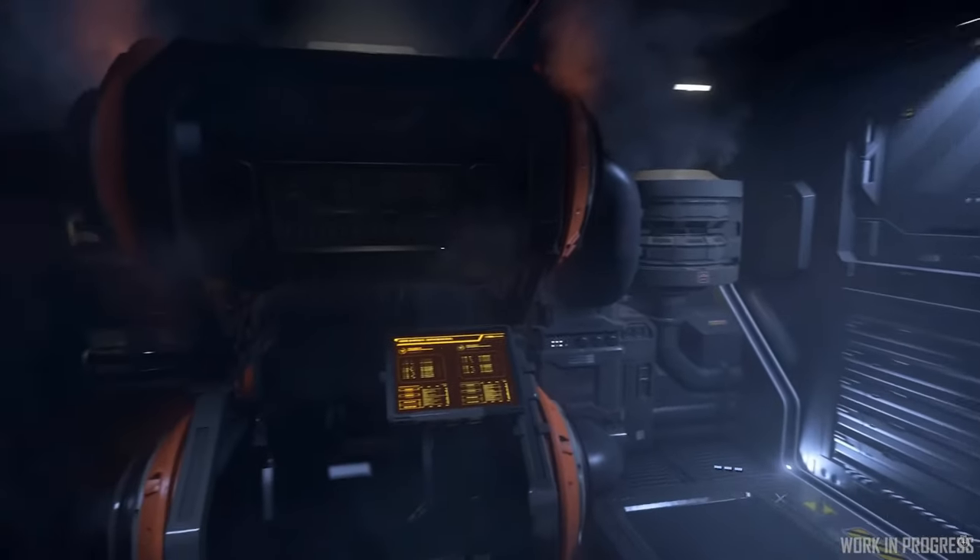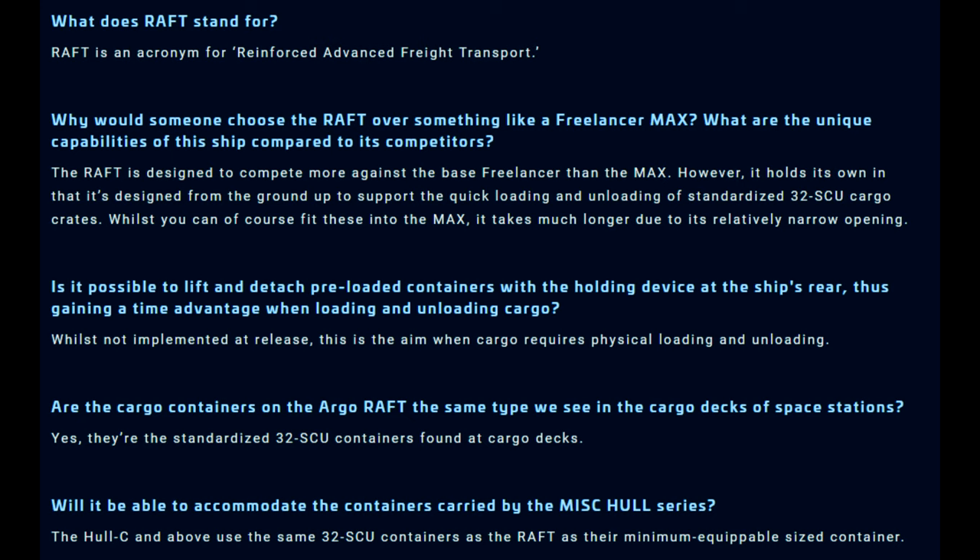RAFT is an acronym for Reinforced Advanced Freight Transport. Now, why would someone choose the Raft over something like a Freelancer Max? According to the developers, the Raft is actually designed to compete more against the base Freelancer than the Max. However, it holds its own in that it's designed from the ground up to support the quick loading and unloading of standardized 32 SCU cargo crates. While you can fit these into the Max, it may take much longer due to its relatively narrow opening.